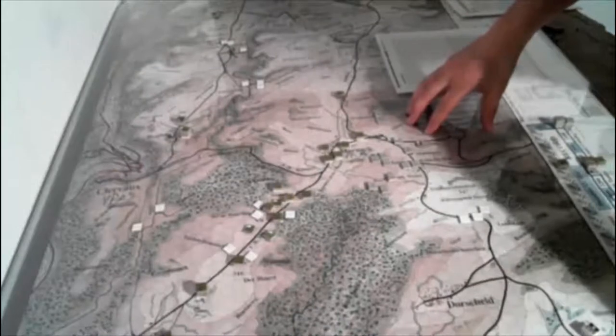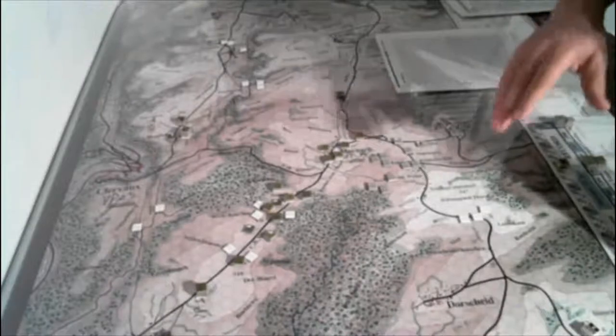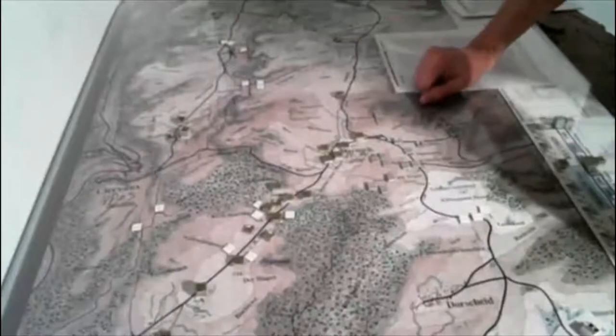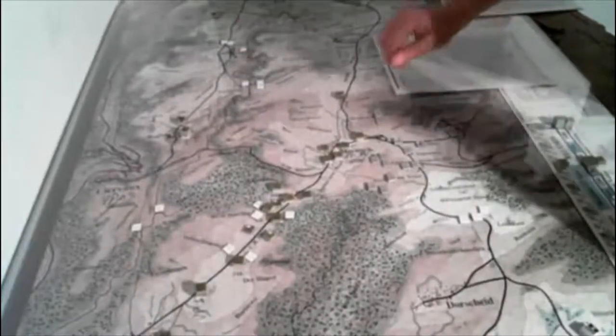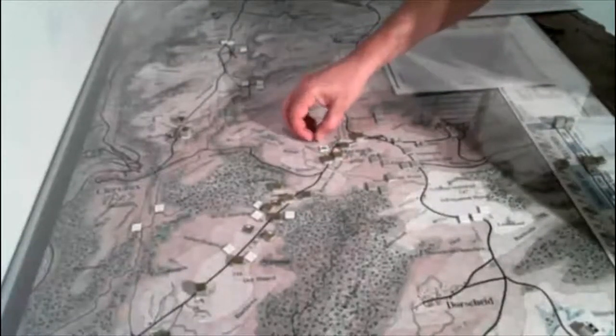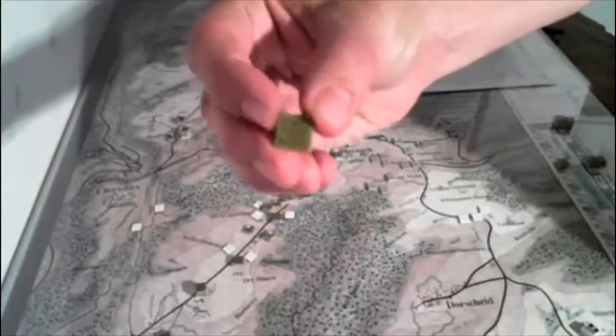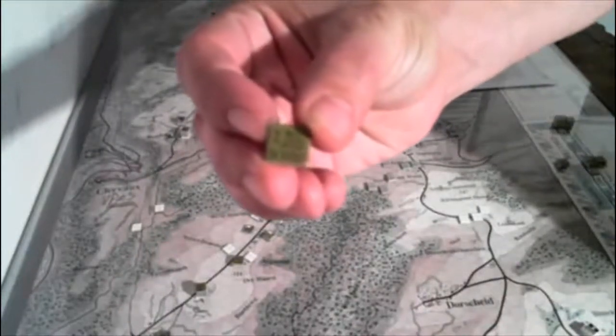There are 15 or so titles out and they just announced the Canadian Crucible as the 16th title to go to pre-order. The thing I like about these original or earlier versions are the maps — I feel like I'm looking at a military map almost, it's just got a nice feel to it. The units have got the old school icons or iconography on them.